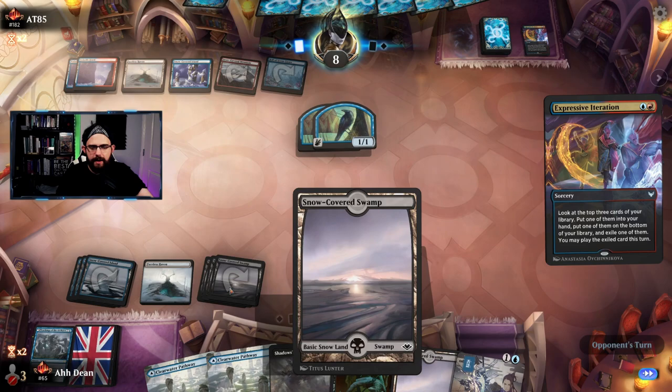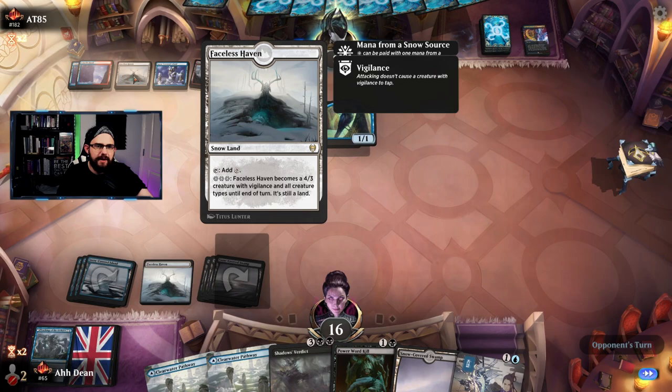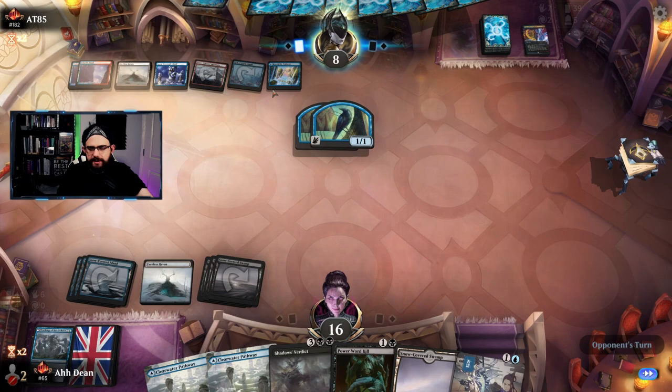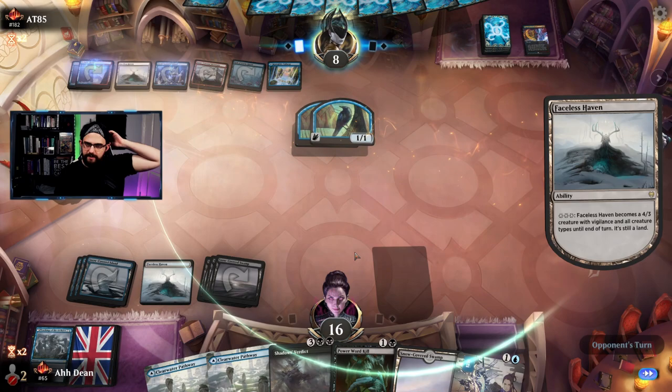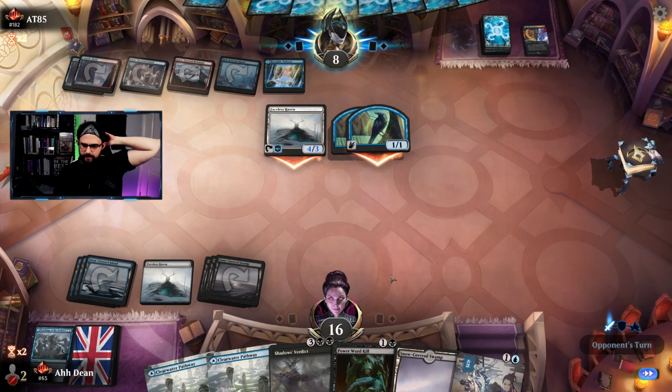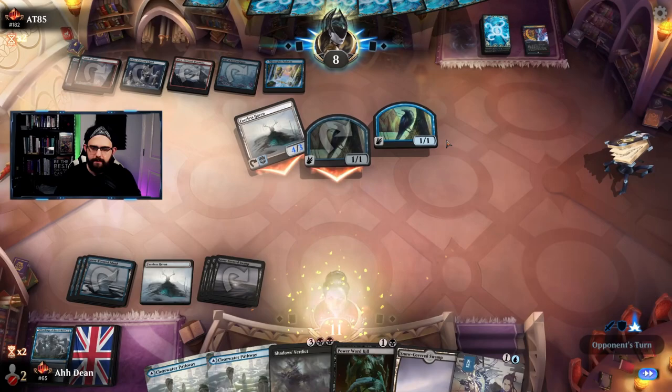Opponent plays a land. They could attack with Faceless Haven, do six damage, and hold up a counterspell — yeah that's what they're going to do. Holding one back. I guess I could kill that — doesn't really matter. Flunk is great — Flunk is really strong. If I do this can I hold up Flunk? I can.